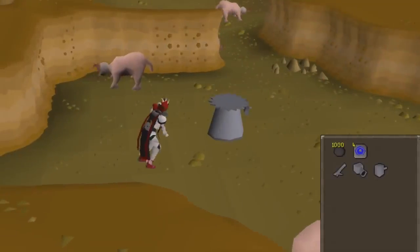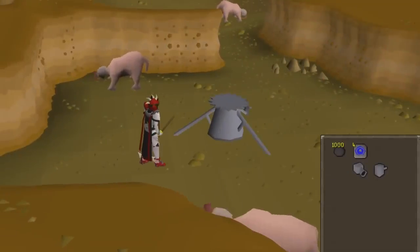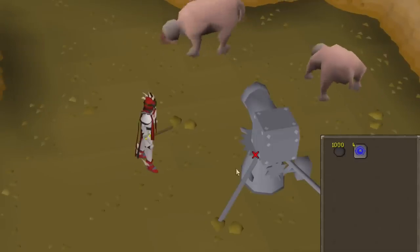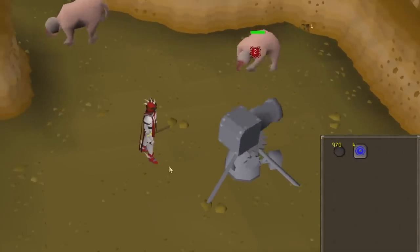When you're setting up a cannon, it takes around 10 seconds to fully set up. But you can set it up in under 3 seconds by using each piece of the cannon on the cannon that's on the ground.